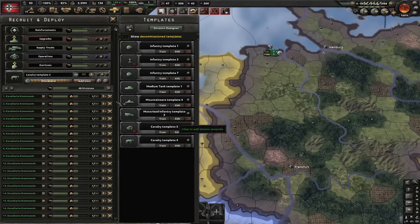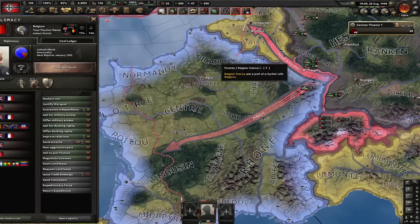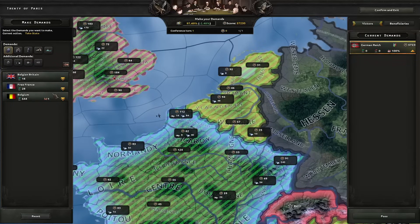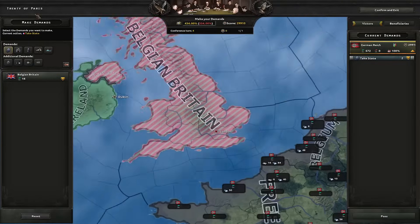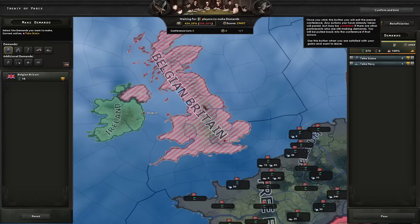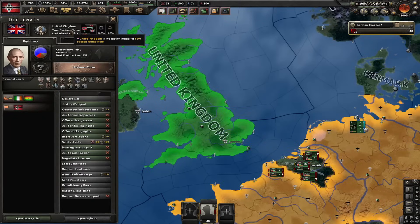Let's deploy our divisions — we're about to attack Belgium. Belgium is the faction leader and they are the only major country in this war. So let's declare war on Belgium. I have to annex Belgium fully, then in the next step I have to annex Free France fully. However, I will let Britain exist. I will steal the French navy. Now Britain should still be in this faction. We simply release Belgium as our puppet — Britain is now the leader of this faction.